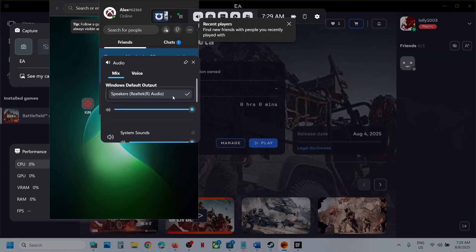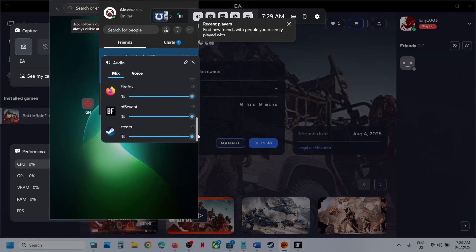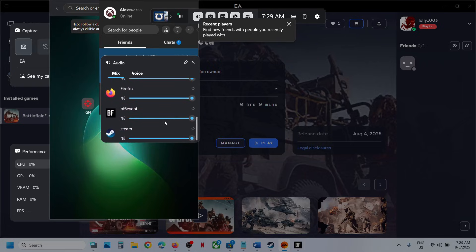Make sure that you select the right audio device. If you want to use headphones, select your headphone. If you want to use the internal speaker, select your speaker. Scroll down and you will also see your game listed there.